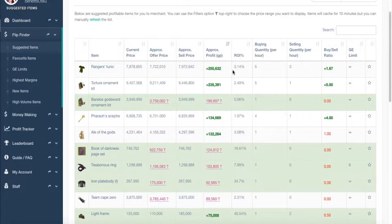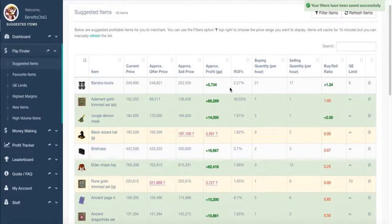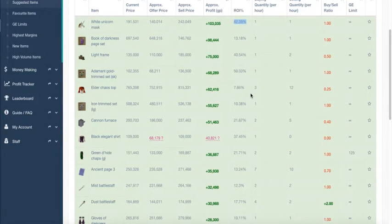With higher-valued items, you're going to see these ROIs being a lot smaller, but the profit is still going to be huge. Going back to items under 1 million, in order to make 250,000 or 100,000 profit, you're going to basically have to almost double the price in that flip. If you see an item that has a 50% or 40% ROI, you're more than likely going to have to wait a couple of days for that item to flip. Personally, I'm not going to choose those.